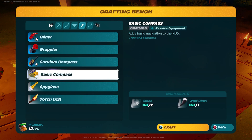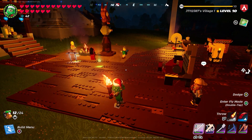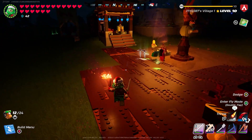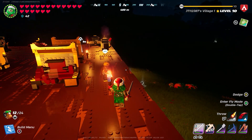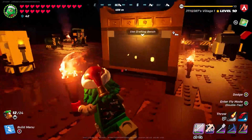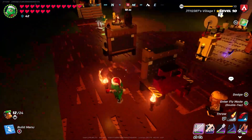With the basic compass you'll just have the coordinates — east, north, east, west, all that. But with the survival compass you'll be able to see your base at the top, mountains a bit further away, and if you look at them it will give you the distance in meters. So it shows you the closest monuments.